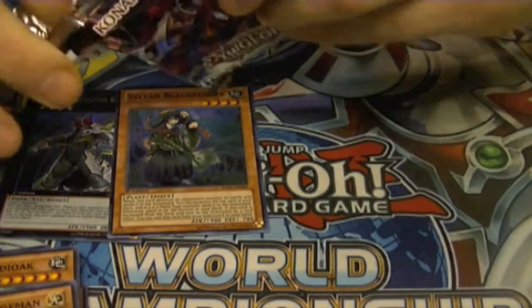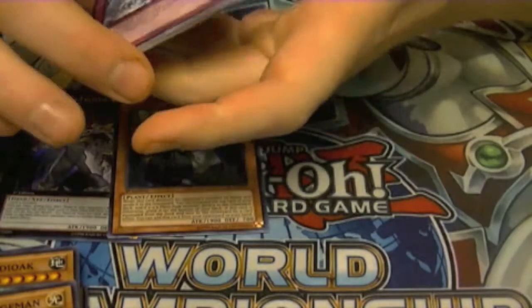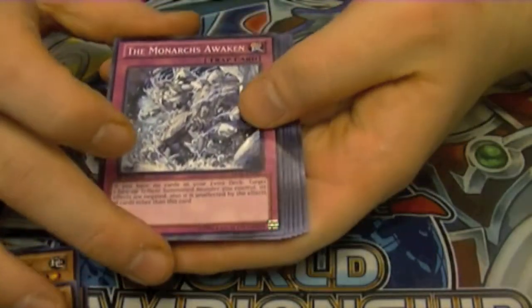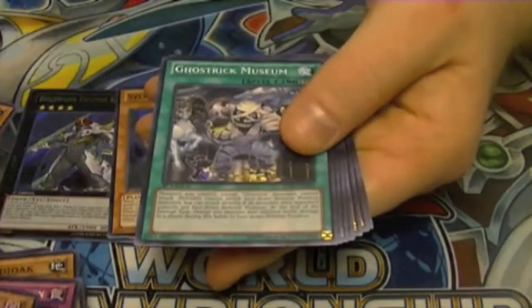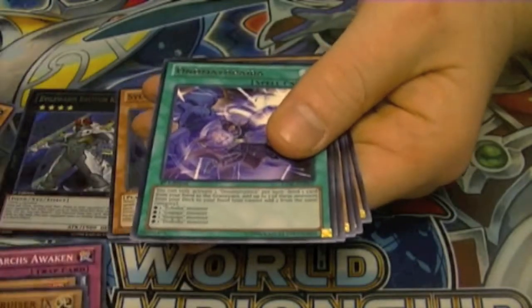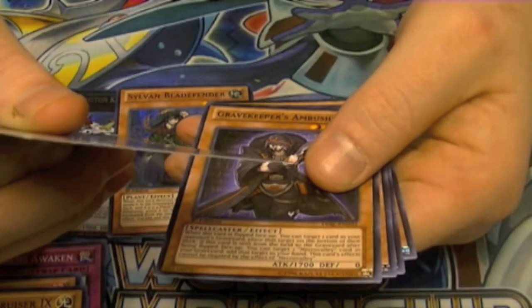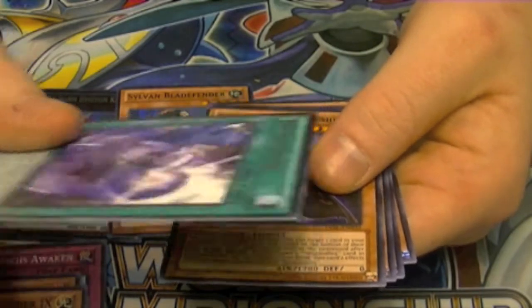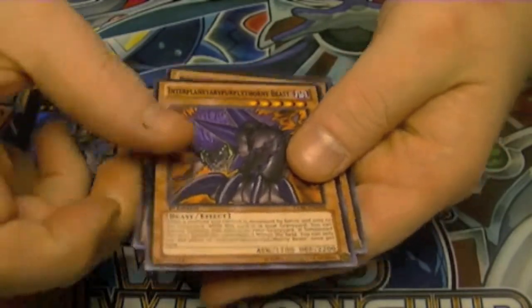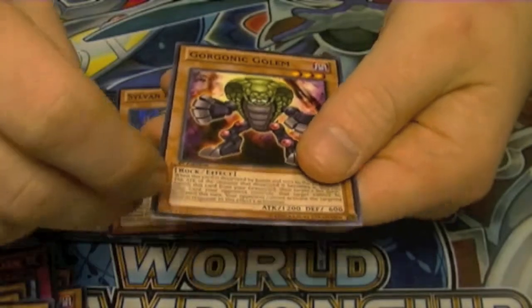I forgot to say — don't forget to check out the other channel I'm a part of, which is Team Dark Illusions; our link's in the description down below. Last pack of the sneak peek: we have The Monarch Awakens, Ghost Trick Skeleton, Ghost Trick Museum, Deep Space Cruiser 9, a rare Onomatopaira, Gravekeeper's Ambusher, Interplanetary Purple Thorny Beast, Snap Dragon, and Gorgonic Golem.